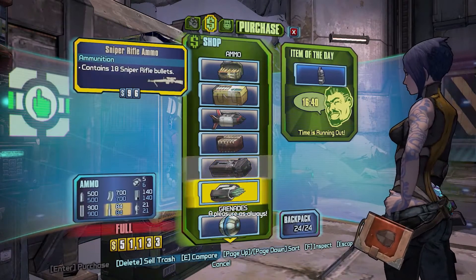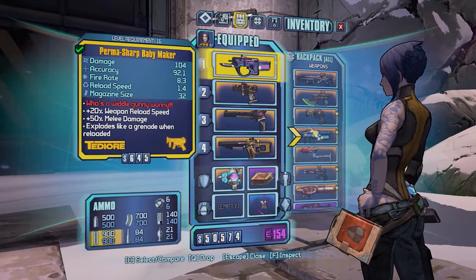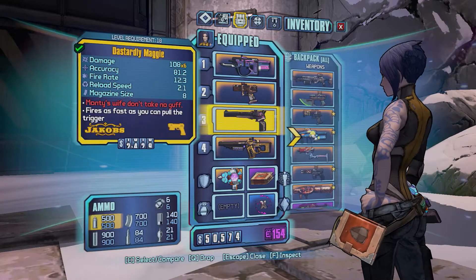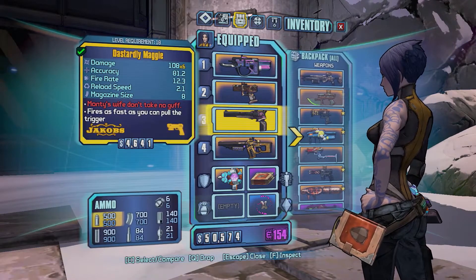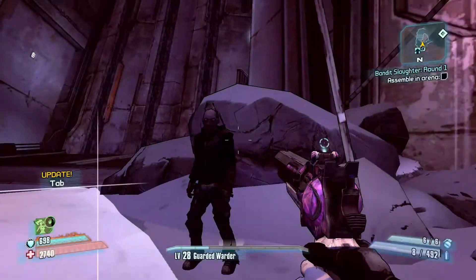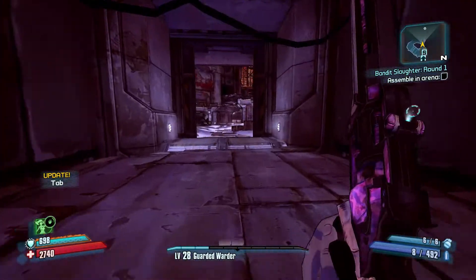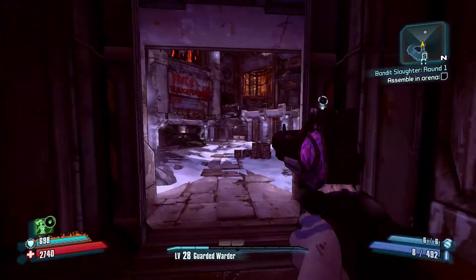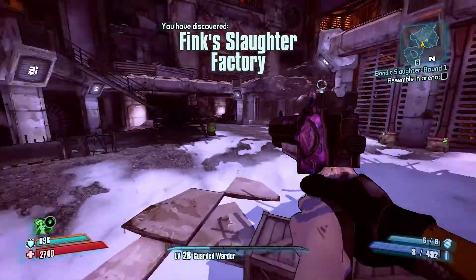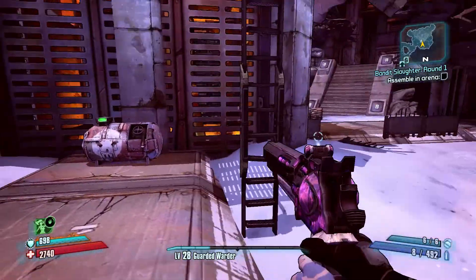Let's load up on ammo and check our weapons. The Babymaker's good just for the TDR reload. Gunnerang's pretty good too. I'm not sure about the Gub — I don't think there are any loaders in here. Let's go ahead and do the Circle of Slaughter, then one or two, maybe three rounds, and then we'll go get legendaries from The Dust because I really want to use that Lyuda.